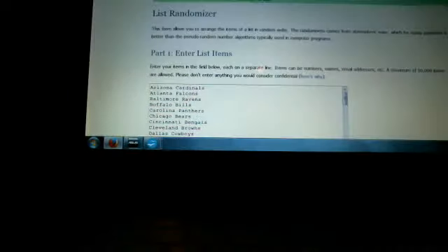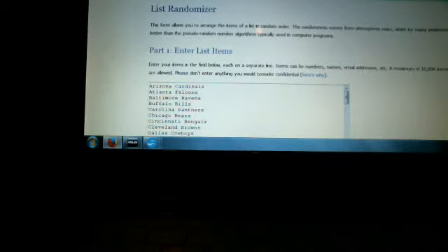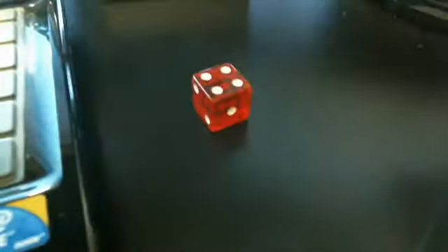Best of luck to everybody. This is the first time with us — we do this one way only: we've rolled the dice three times, the third roll is the number we take, we add a baseline of three to that number, and that's how many times we'll hit the randomizer to determine a winner. The roll came up one and five, so four plus three is seven — we're going to hit the randomizer seven times.